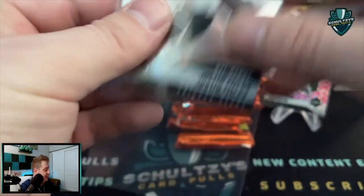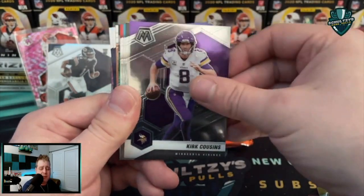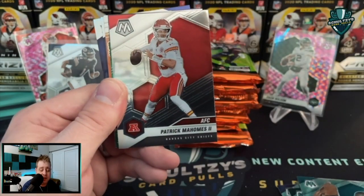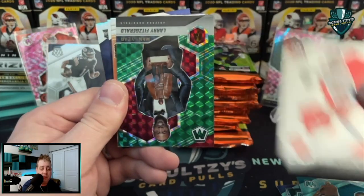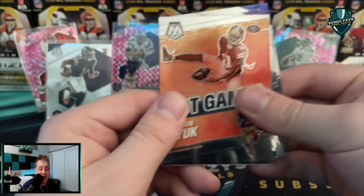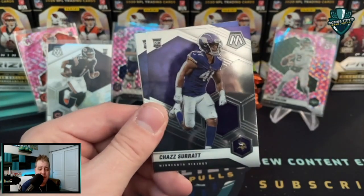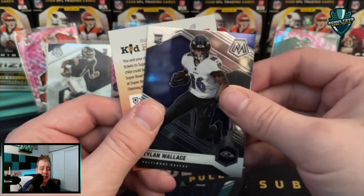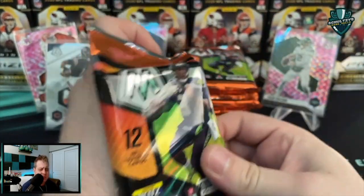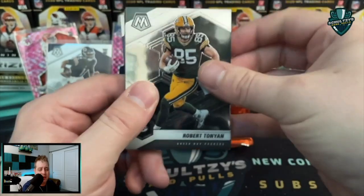Another Justin Fields NFL debut — sweet! Jarvis Landry, Budda Baker, Minkah Fitzpatrick, Kirk Cousins. Pat Mahomes green parallel, Larry Fitzgerald green. A Brandon Aiyuk Got Game — no genesis yet. Joe Burrow Will to Win — no honeycomb spotted as of yet. Chase Claypool and Tylan Wallace with the kid reporter card on the back.